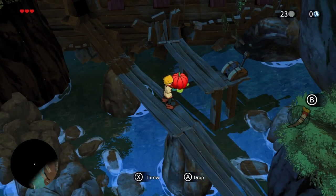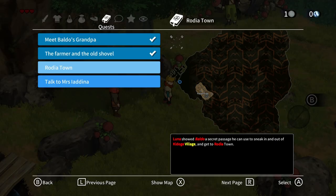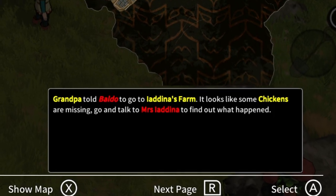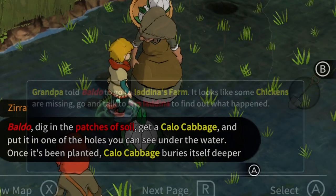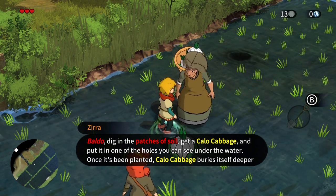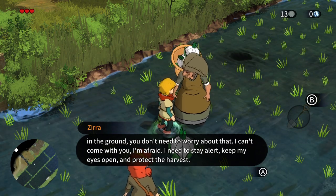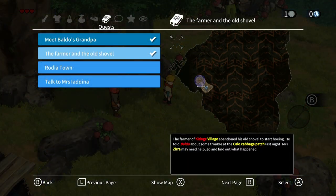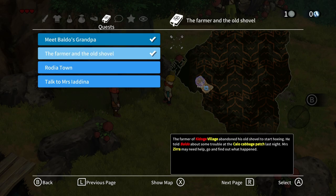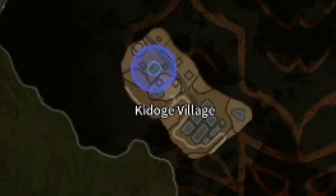There's also no option for text size, which is a bit of a disappointment, because the default — even on my large TV — is small for certain aspects. Thankfully all of the text boxes are of a good size, and I'm happy with them making the most key information bold — it certainly saves you if you switch off for a few seconds. The map doesn't seem to allow you to zoom in very far, but you can get some idea of how large the world of Baldo is. It takes quite a while just to walk around the village.